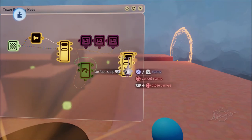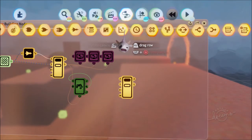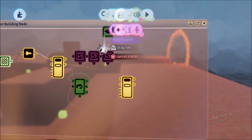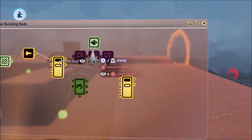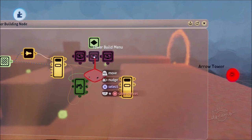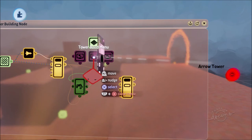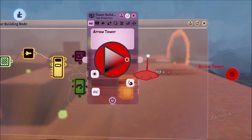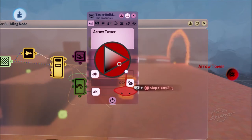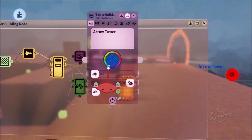We're going to create another selector, and for this selector we're going to make some keyframes. Place one above for the Arrow Tower. With this keyframe, go into it, go to our Arrow Tower text, and change the text color to red - a reddish color. You can make it blue, green, anything really. This just shows that our option is actually selected.